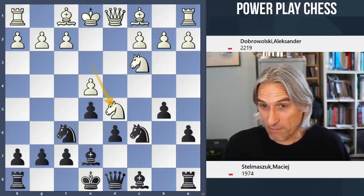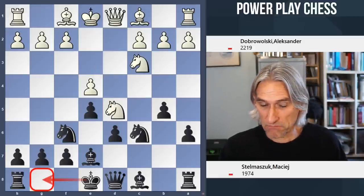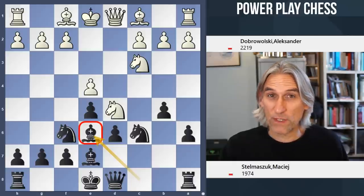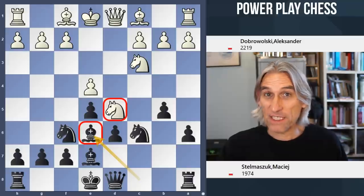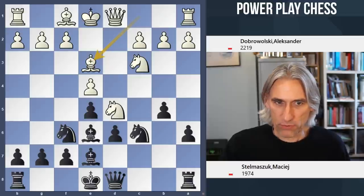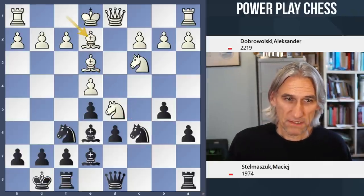For that reason I feel black should be absolutely fine in this position. In my course I actually recommend castles here just to get the king out quickly, but bishop e6 is also a decent move - this is usually where the bishop belongs in this opening, looking at the d5 square and challenging that knight. Bishop e3 is played, pointing down at the b6 square, and now castles and bishop e2 - white is finally thinking about development.